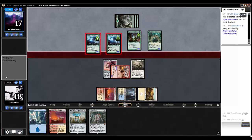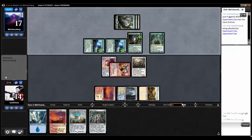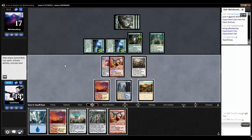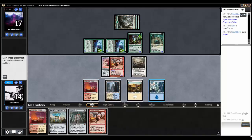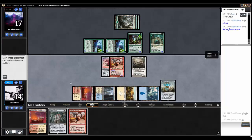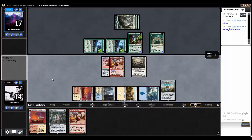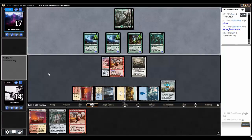Opponent is going to swing — just for four. Another Cavalier, not really what I was looking for, but at least he's a chump blocker. We'll play an Island and get the Aetherflux Reservoir out. Next turn I can cast Mox Opal and Cavalier and start getting some life back, keeping my opponent off his clock. I'll hold these guys as blockers and hopefully draw into a zero-mana artifact to start chaining.